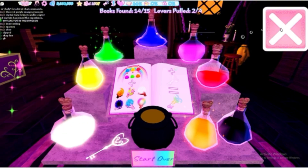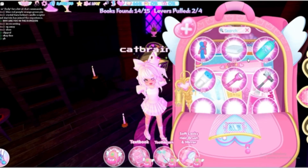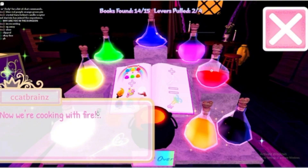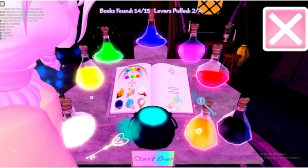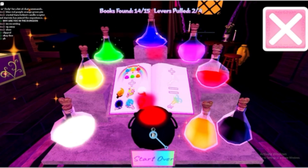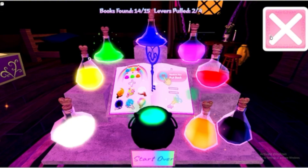Once you've done that, click the big X. Go and get your element — it doesn't matter which one, just any of them — and use it on the potion. Then click on this little white key and it should dip it into the cauldron. Voilà — our rainbow key! You're going to want to take this.